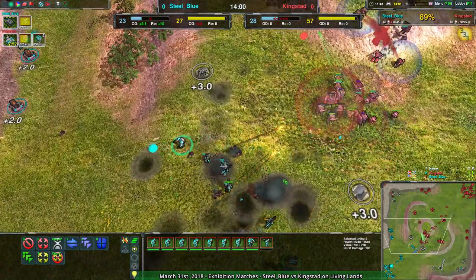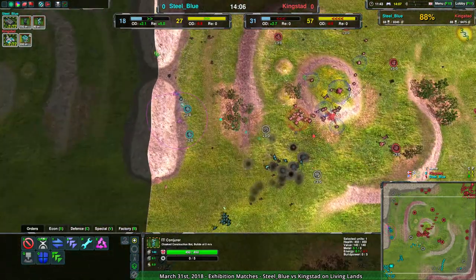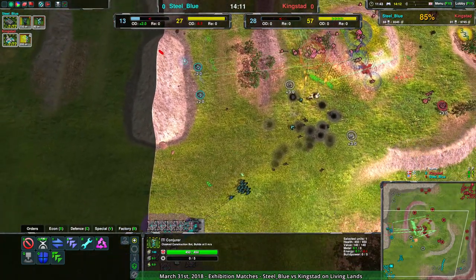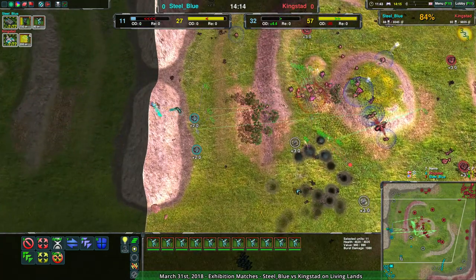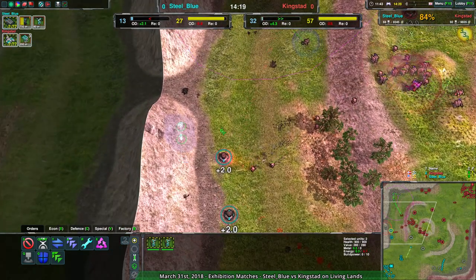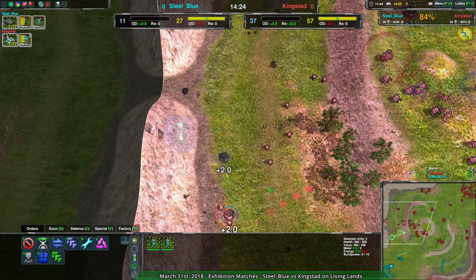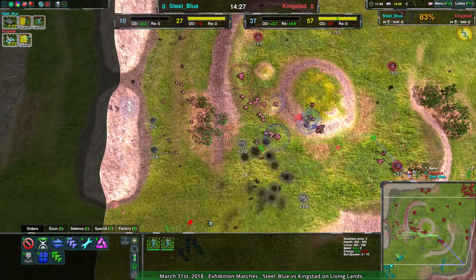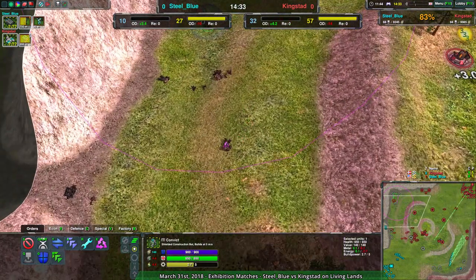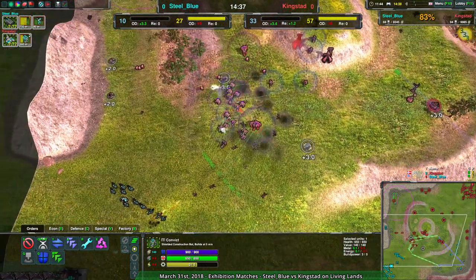With the Reavers going forward and not managing to get much value, that is completely wrecking everything. Steel Blue has very little to work with — they have a couple more metal extractors and the reclaim coming in, but nothing is stopping Kingstead from going over that. They have no glaives, just a bunch of Ronin and nothing else. Steel Blue wisely pulling the conjurers off the ground onto the mountains to hide. But that's still a lot of economy Steel Blue cannot rebuild. This convict is going for the reclaim — going for the commander husk, and that is where all the money is.